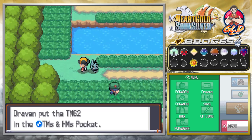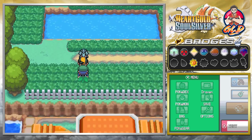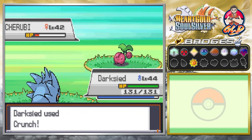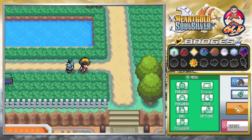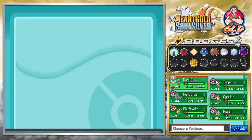TM62 Silverwind is one of the most powerful moves for a Bug-type Pokemon. We're going to be battling everybody, so let's go right ahead and do that. Here's a Cherubi — we're going to start filling up our Pokédex a little more, and Togepi is kicking some butt, taking names, just growing some levels.